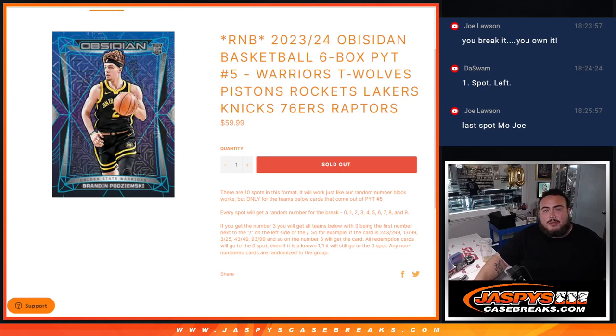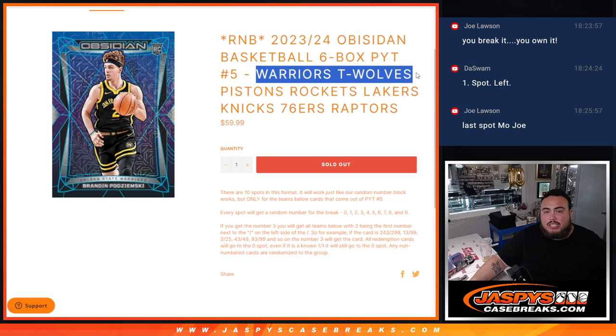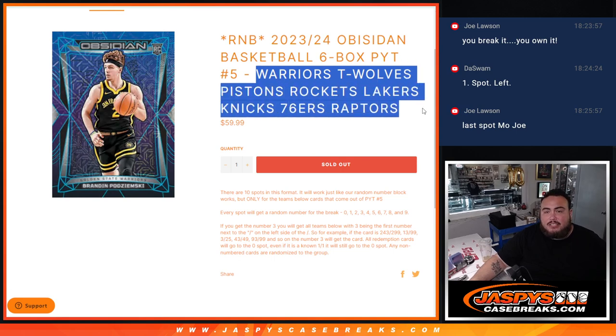What is up everybody? Jason here for JaxBeatsCaseRace.com. This is a random number block for PYT number 5 of Obsidian Basketball. The teams are: Warriors, T-Wolves, Pistons, Rockets, Lakers, Knicks, 76ers, and Raptors.